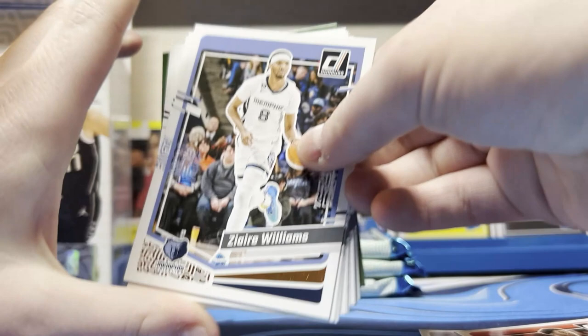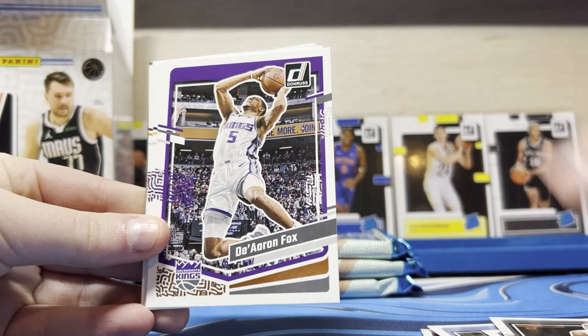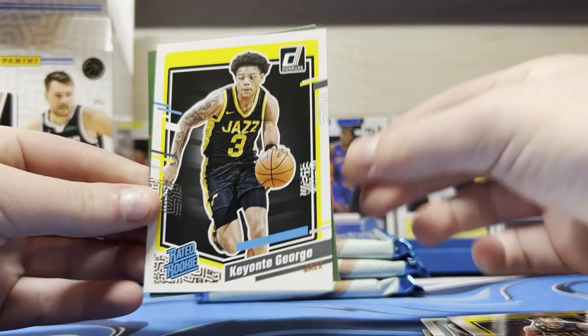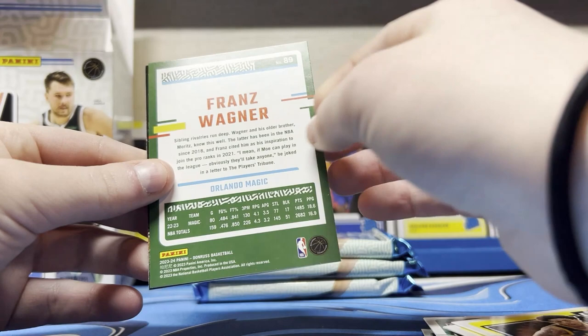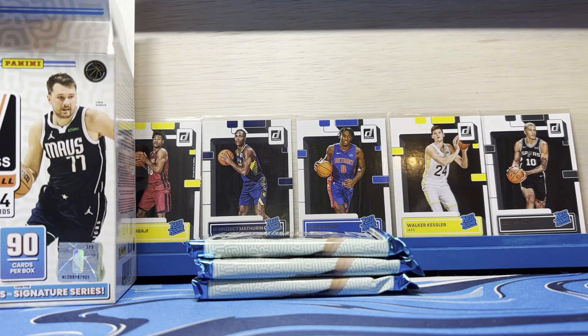Third pack: Max Struss, SGA, Anthony Simmons. Zaire Williams, Mike Conley, Mikel Bridges, De'Aaron Fox, Bruce Brown, Donovan Mitchell, Jayson Tatum, Karl-Anthony Towns, Jordan Clarkson. Same rookie — another repeat rookie, but it's a PC, and it was a good rookie. And the Joker. At least those ones aren't repeating. It's just the rookies. I got the same draw as you got.